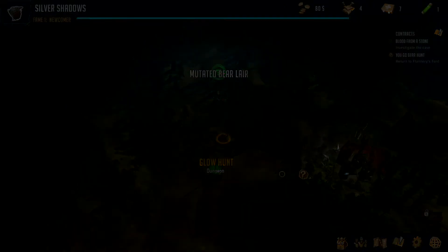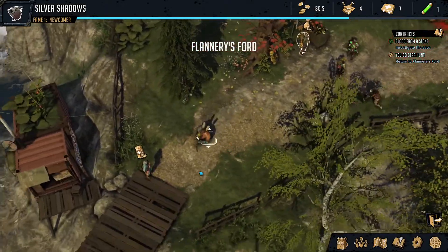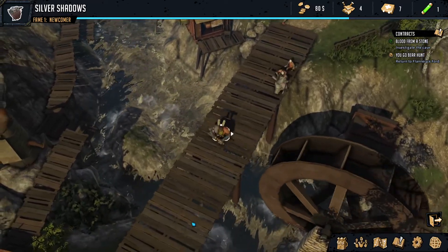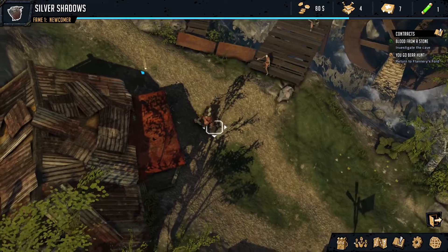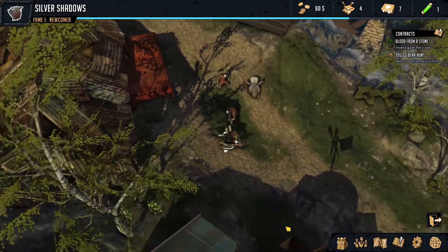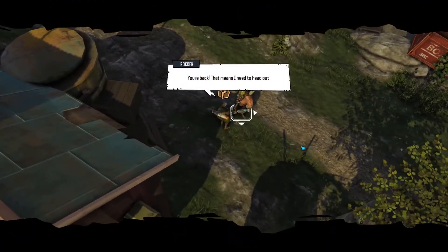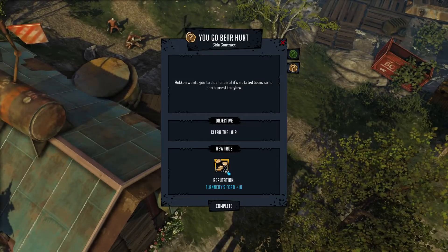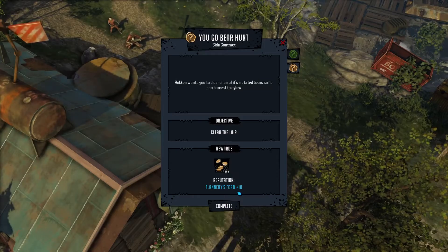We rip across the countryside to Flannery's Ford. We've got the shop here — the donator is just medicine actually, and we do have a lot of medicine. There he is — Rokan. Let's complete this quest. That's 35 credits and more reputation, which should open another quest. Let's have a look around.